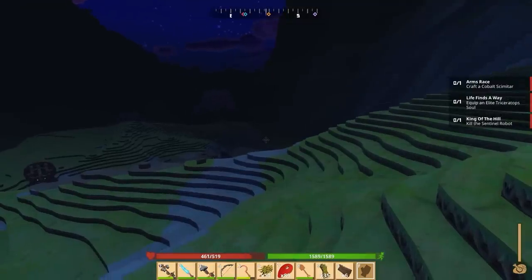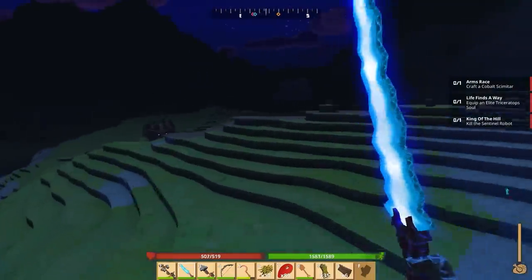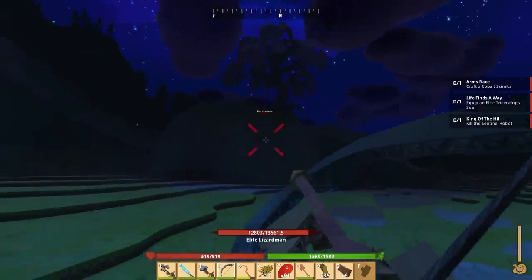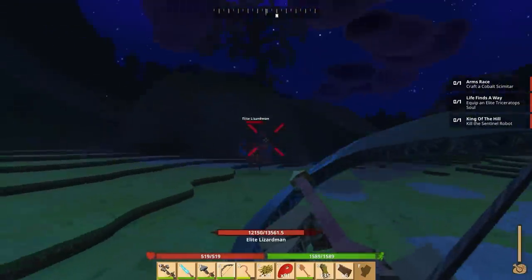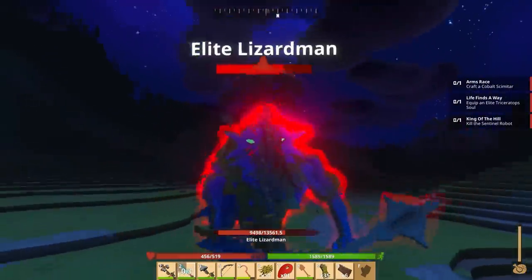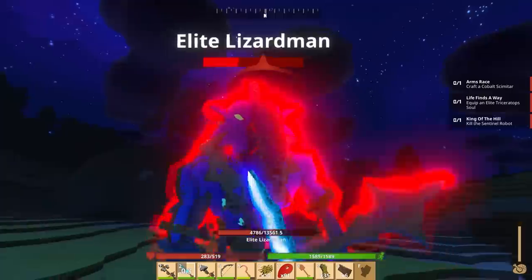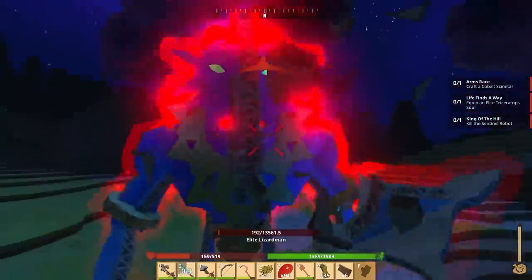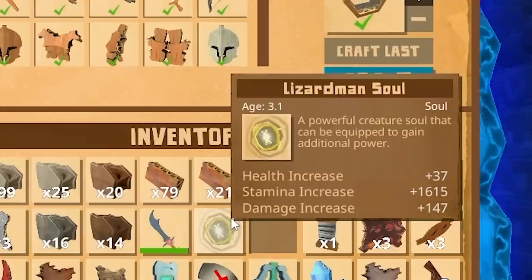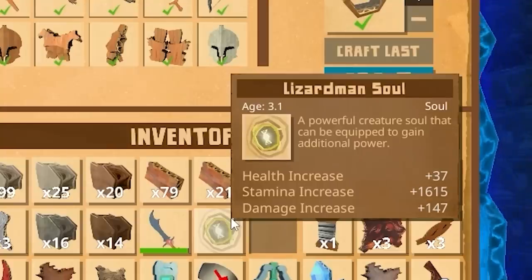There is an elite something over there — I definitely want to kill that because I want its soul. Okay, it's one of those. I'm going to slowly poke at it. Luckily, he stalled there for a sec. He's quick — we're gonna get in and out on him. He doesn't do that much damage, we'll be okay. We're just gonna have a firefight with him — one more. That was a bad miss. That soul adds 147 damage plus some health.